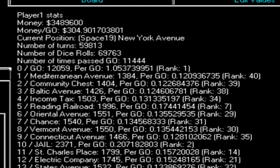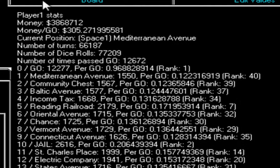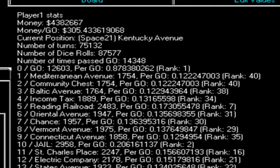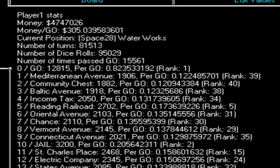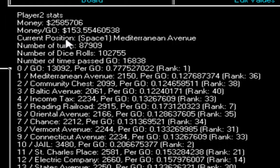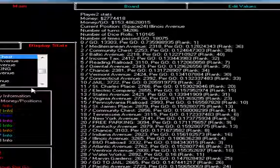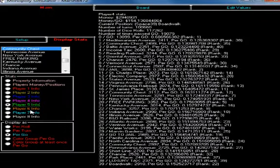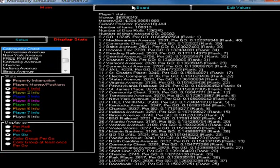Right now, with player one just owning the red properties and everybody else not owning anything, they are making about $305 per turn. The other players are, on average, making $153 per turn — that's about what they all are. So on average, all the players are making money each turn.